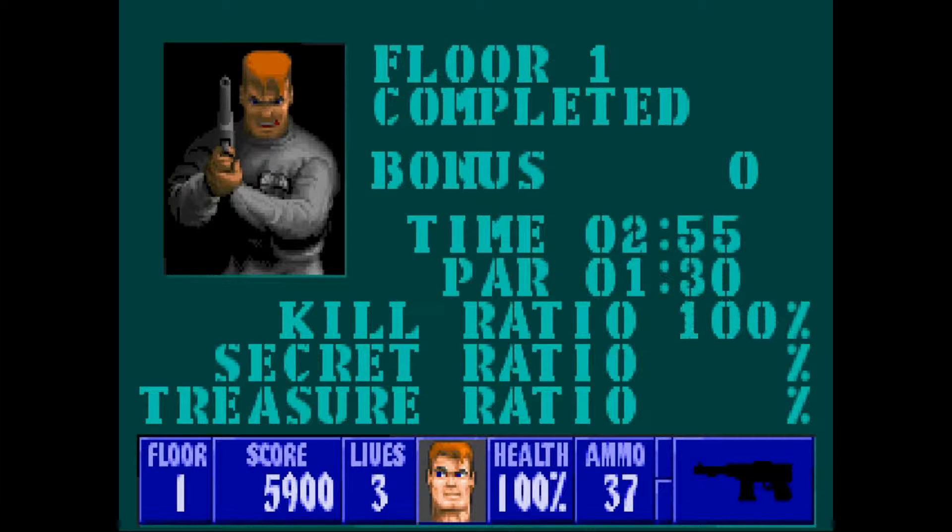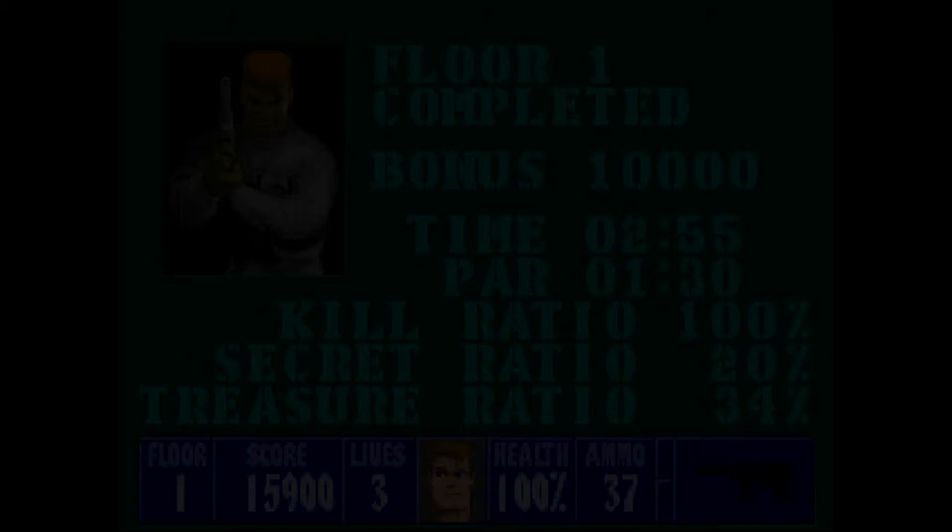You'll see here they have par time — the par time is a minute thirty. I don't get a bonus for that, but I did get a hundred percent kill ratio, so I get bonus points for that. Secrets: I only found one, which is twenty percent, so there are four others I missed. Treasure ratio, I got about thirty-four percent.